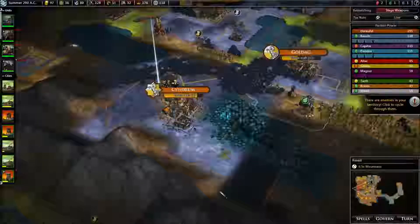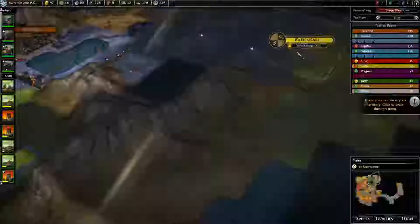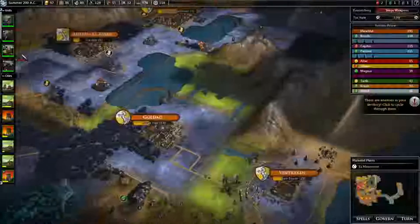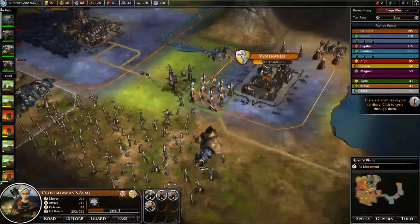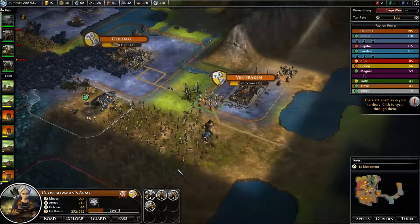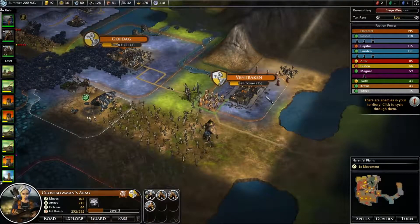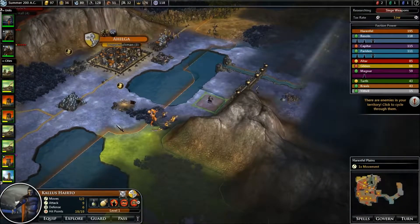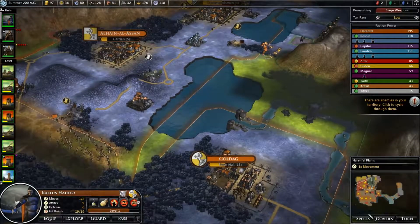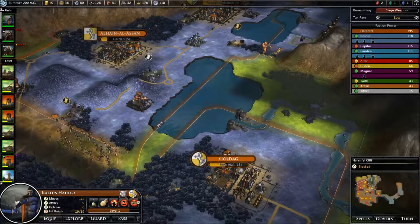I may also receive reinforcements from the army coming up here once they've taken that out. There's this army just sitting there — I'll tell them to guard. There are some pioneers there, aren't they cute? That's it apparently. Let's go on to the next turn and see if anything good happens. I sure hope it does.